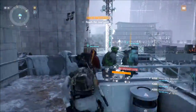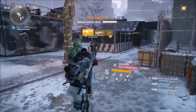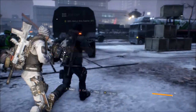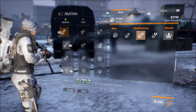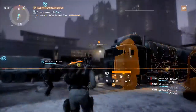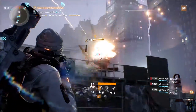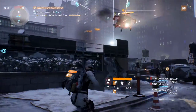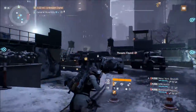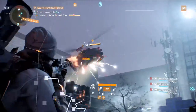All right, Division fans — this is just a little video showing you the Colonel Bliss holster and me finally receiving it after farming it numerous times. If you don't know, all you do is run the General Assembly mission on hard, and it is a possible drop off of Colonel Bliss's helicopter at the end of the mission.